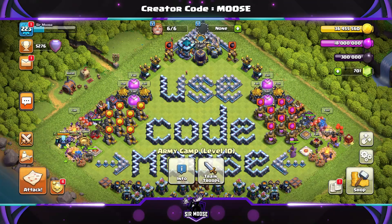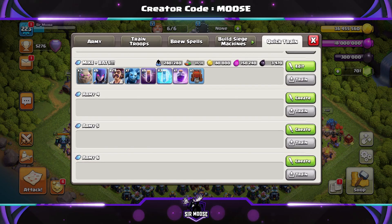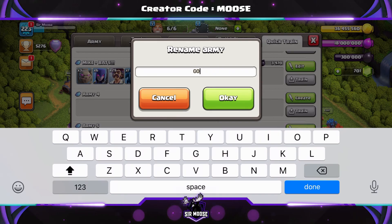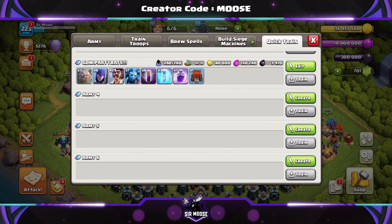First we're going to check out the army composition, then I'm going to show you some amazing replays where we three-star our opponents. The strategy is not called Mike and Bats — we need to rename it. We're going to call it 'Go We Party Bats!!!' — three exclamation marks, because it is so amazing.